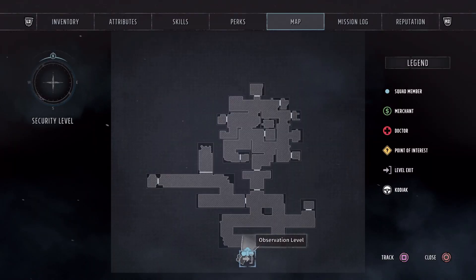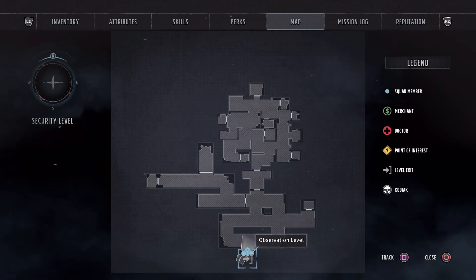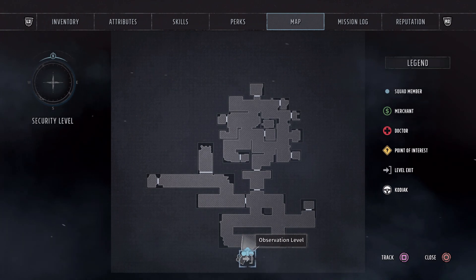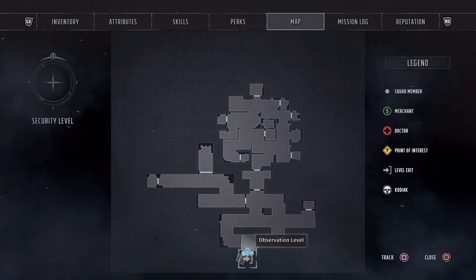Hello and welcome back to Lord Fenton Gaming Plays Wasteland 3 Cult of the Holy Detonation. I'm your host Lord Fenton. In this Wasteland 3 trophy and achievement video guide I'll show you all how to earn Flawless Espionage — that's when you manage to unlock Phasor's laser wall without being caught.